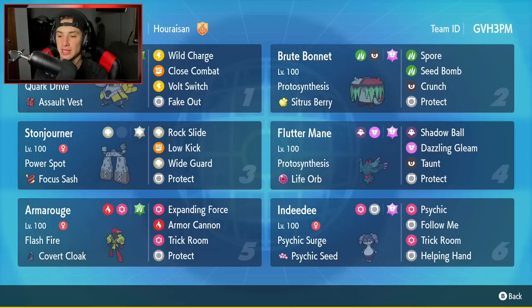Fourth Pokémon is Fluttermane — probably our heavy hitter. Fluttermane is just great all around, very fast and very high in special attack, with Protosynthesis and a Life Orb. It's got Shadow Ball, Thousand Gleam, Taunt, and Protect. Armarouge is going to be our fifth Pokémon, and we also have Indeedee on this team — that combo is just too broken. Armarouge has Flash Fire alongside the Covert Cloak so it can't be faked out, and it's got Expanding Force, Armor Cannon, Trick Room for speed control, and Protect. Final Pokémon is Indeedee, which pairs perfectly with Armarouge — top tier support. It has Psychic Surge, Psychic Seeds as its item, Psychic, Follow Me, Trick Room, and Helping Hand.